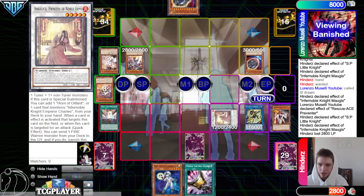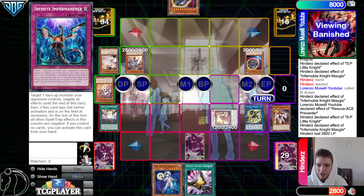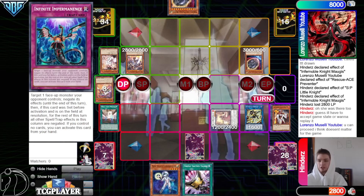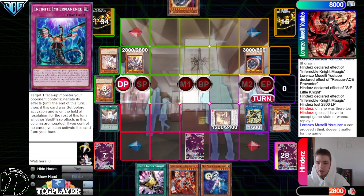This was also supposed to come back an entire turn ago. Nothing really changes except Preventer's attack should be attacking over Angelica instead of attacking directly. They said she was there too, and offered to accept game state or replay. That's not a legal game state for an Angelica this late, but if the opponent says sure, they don't care — then sure, it just doesn't matter.